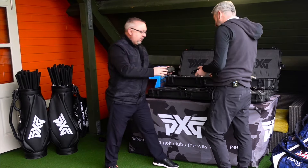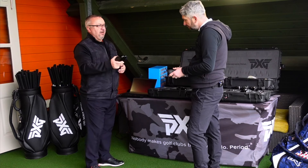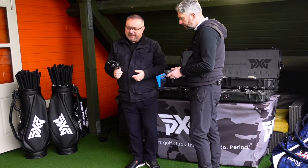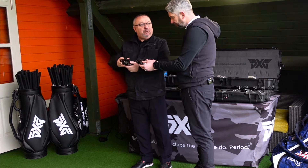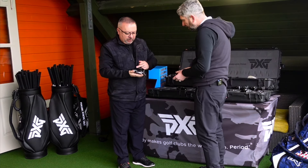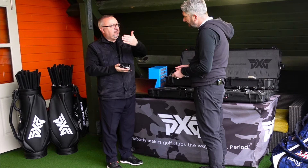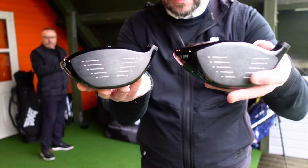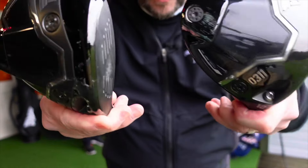Then we've got the tour head — slightly different profile, not as big from front to back, and a deeper face. This is low launch, low spin — for someone with lots of speed who spins the ball too high. On the back, we've brought the weights in closer to the middle of the face, which is where the forgiveness goes. On both heads, we have 2.5 grams in the toe and 12.5 grams in the back. During fitting we can move those to open or close the face, and we work through the shaft matrix and loft options.